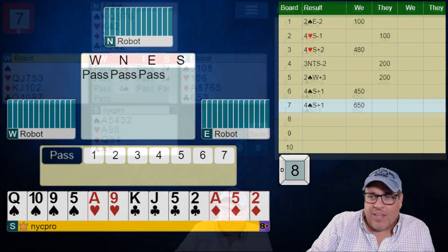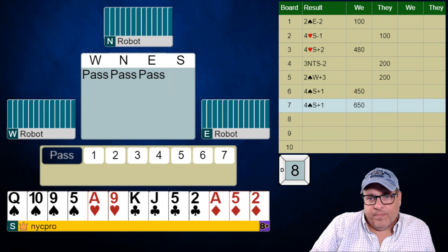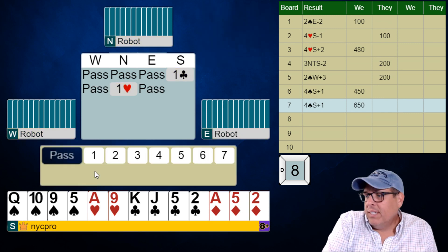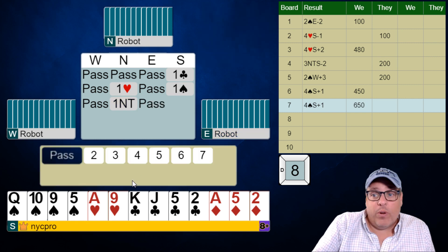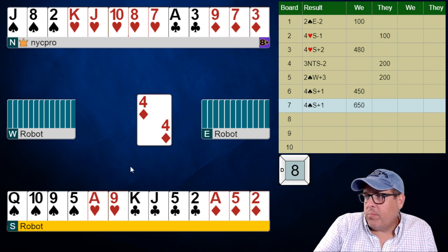If we open one spade, partner will bid Jacoby two no trump and we'll get there anyway — around the same stuff. All right, let's take a look at this next one: 8, 9, 12, 14 — no five card suit. Here's the difference between upgrading and not upgrading. One club, one heart to us — I'm going to bid spades; I'm not completely balanced so I'll show my spades. If I were more balanced I would have bid no trump. I'm going to be very happy to let partner play one no trump, which means I get to play it. We have a nice source of tricks in hearts.